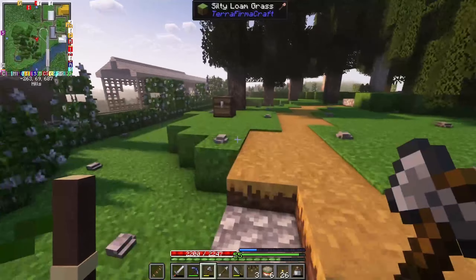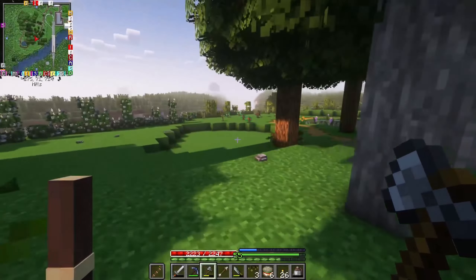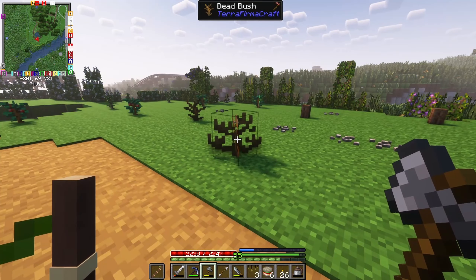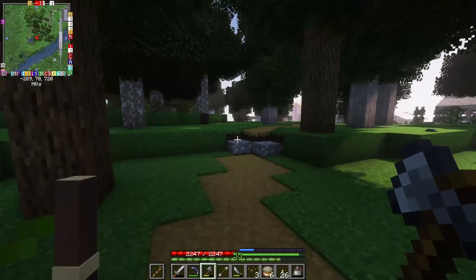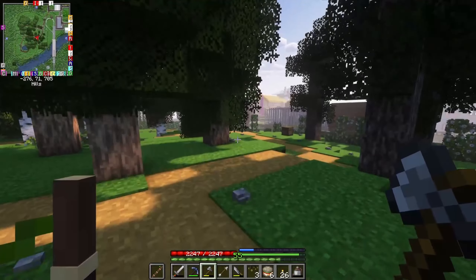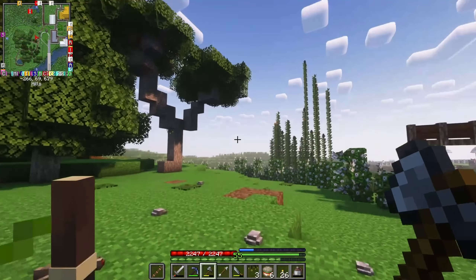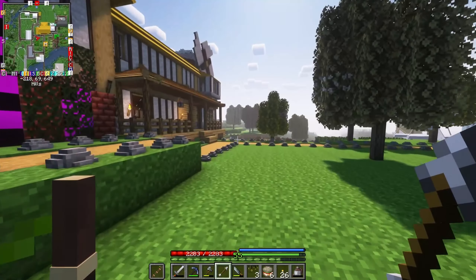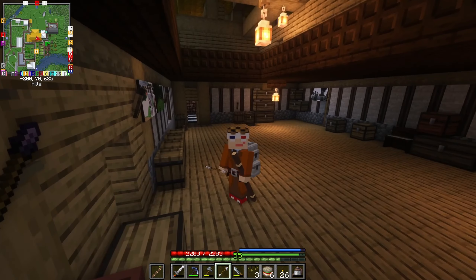Do I have acacia saplings over here? No. So now we're down five acacia saplings, and to add to the orange trees which died at the end of last episode, the plum trees died too. So we can't have plums or oranges in this biome — it's just too cold in this climate.